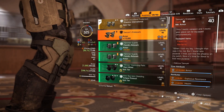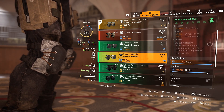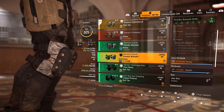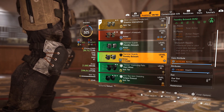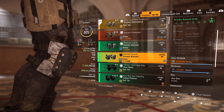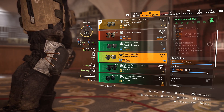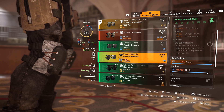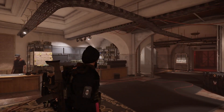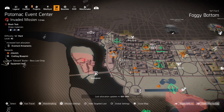Something weird happened today as well. I was playing Potomac Event Center on hard difficulty because I was doing my specialization for firewall, and I got these knee pads. Even on hard difficulty, the RNG dropped something great. I picked it up and said — on hard, that was insane, because my mind could not fathom that hard mode dropped something like this. It wasn't even from the boss; it was just a random enemy NPC. So again, because of the random nature of the game, I wouldn't stress too much about what's going on.